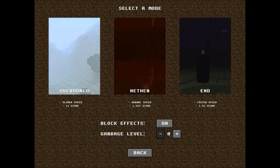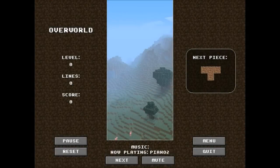Just for an example, let's start in the overworld. The next piece is on the side as always, and I've got some sand blocks falling down. To rotate your pieces all you have to do is hit Z or X - obviously I can't rotate a square. If you're not familiar with Tetris, basically you're trying to complete lines, and that's what I'm going to do right now.